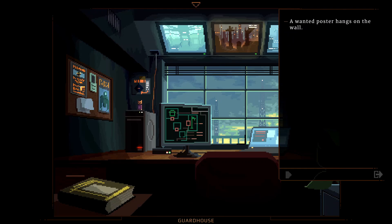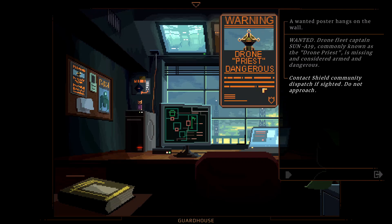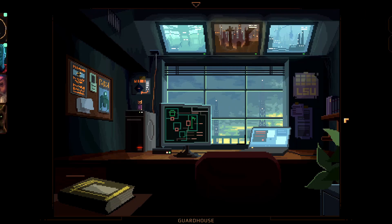A wanted poster hangs on the wall: 'Wanted — Drone Fleet Captain's son A19, commonly known as Drone Priest, is missing and considered armed and dangerous. Contact Shield community dispatch if sighted. Do not approach.' Drone Priest, huh — another new character.